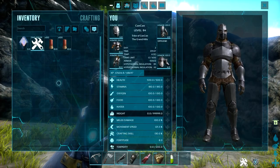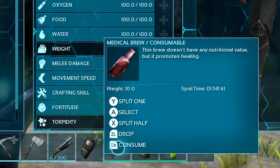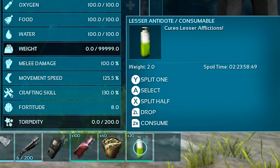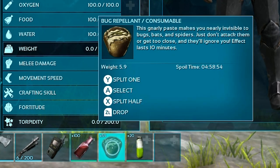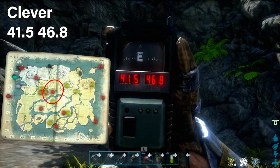For the first artifact cave, the Artifact of the Clever, I recommend bringing tools like a GPS to find the coordinates, some medical brews — very important because there are bugs in this cave — bug repellent, and antidotes in case you get poisoned by the onyx flying bats, which can poison you when they bite. Use bug repellent just before you go in. Bring a strong, small creature like a raptor or dire wolf.